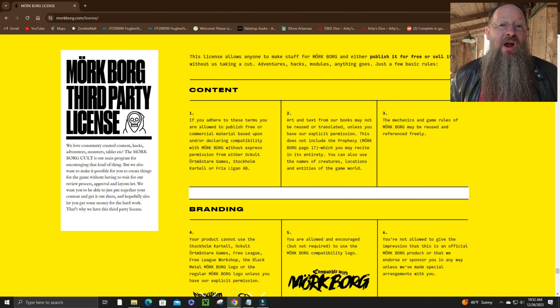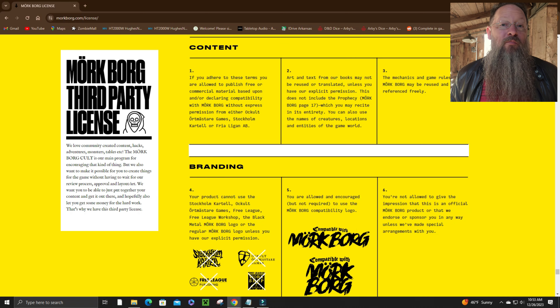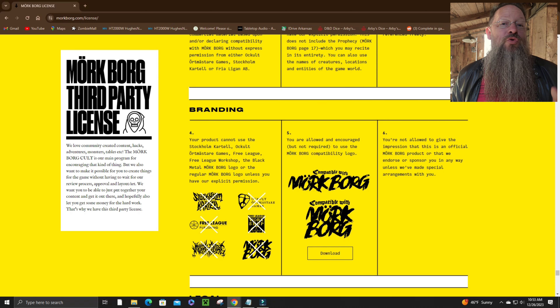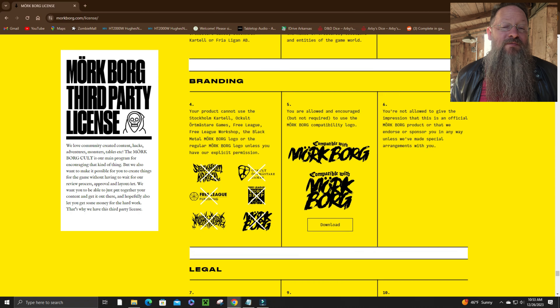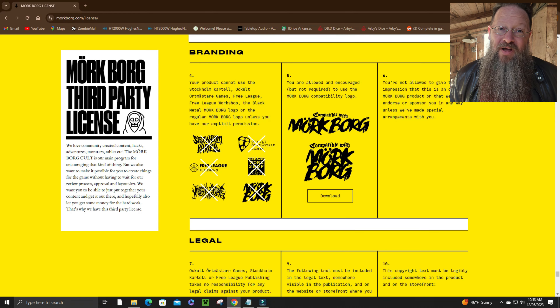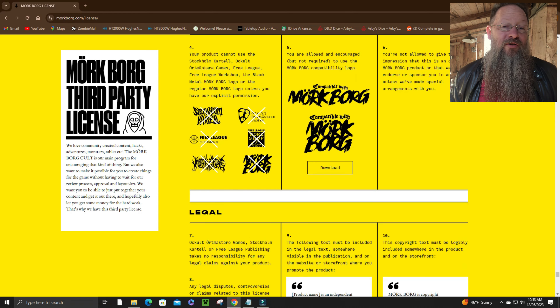While all of that is awesome, perhaps the thing that makes Mörk Borg stand out and become beyond awesome is their third-party license. Their third-party license allows anyone to make stuff for Mörk Borg and publish it for free and sell it, without Free League Publishing taking even one dime. This means you can make adventures, classes, weapons — anything for Mörk Borg. That alone makes Mörk Borg beyond kick-ass. They have a few rules you must adhere to, but overall the terms are very basic.